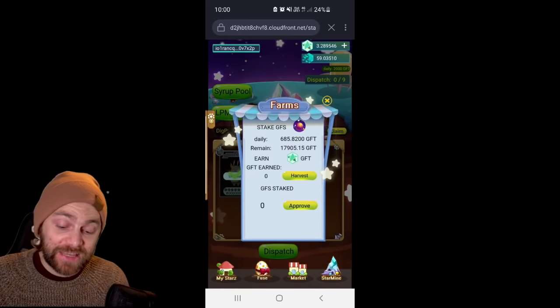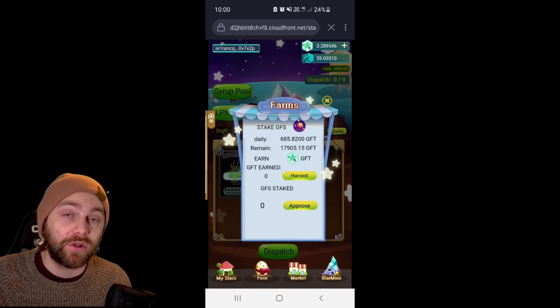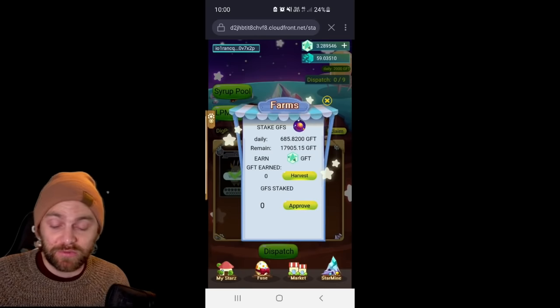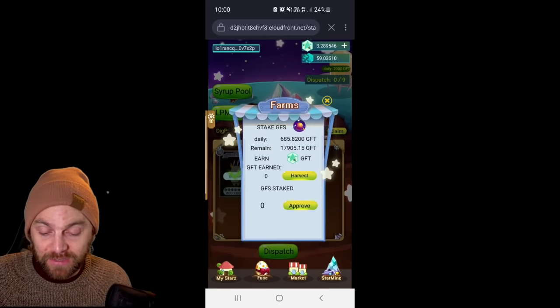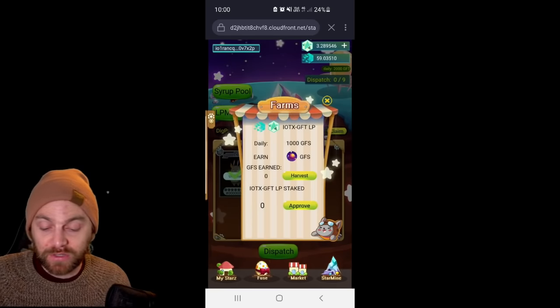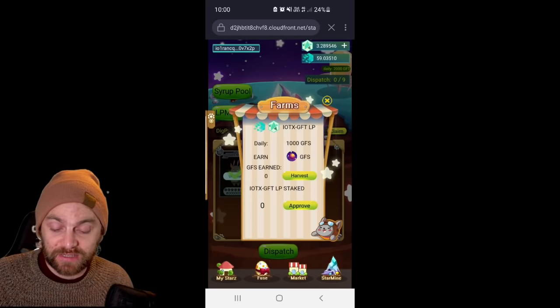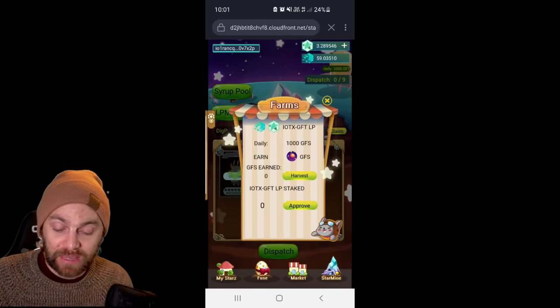You have the Syrup Pool where you can stake GFS, and from staking that you'll actually get GFT — at $30 per token, there are 685 distributed daily with 17,905 remaining. Then there's the LP mining as well, where you can create an LP token for the IoTX/GFT pairing and from that earn GFS, the in-game token.